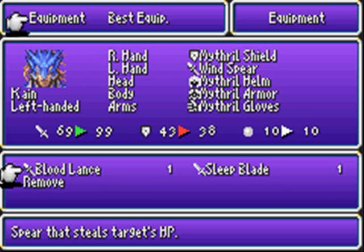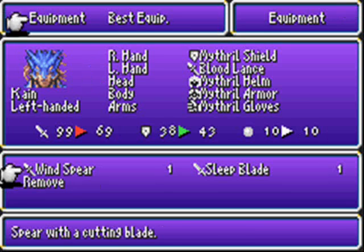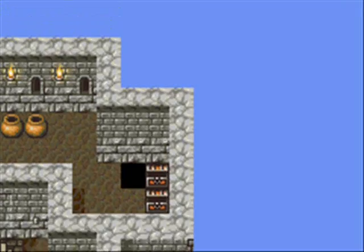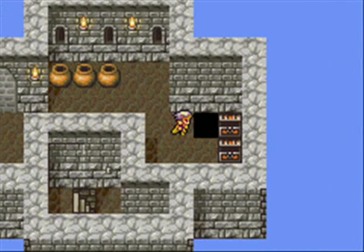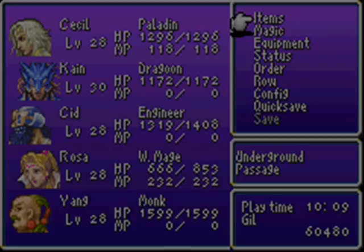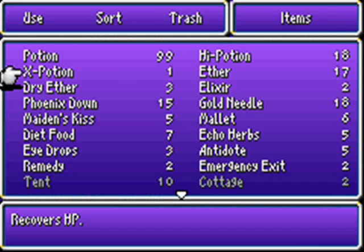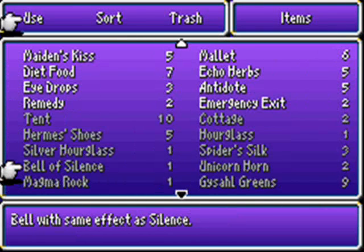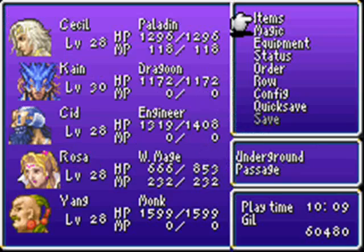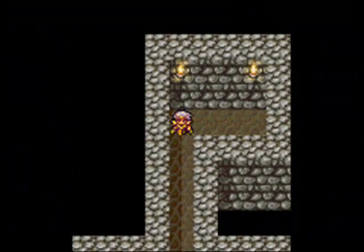Not only is this way more powerful than the Wind Spear, although it does evidently cut down his defense a bit, but it actually gives him an attack that drains HP. Which is really worth it. And now — a Silver Hourglass! I have no idea what that does. Same effect as stop... isn't that what the Hourglass does? Oh — short lifespan. So the Silver Hourglass is like the Hourglass, but better.